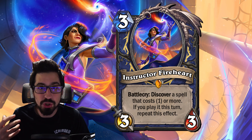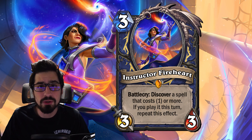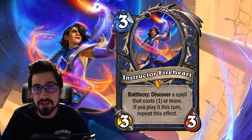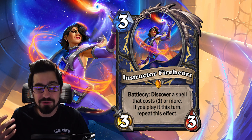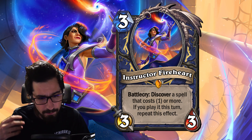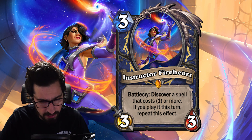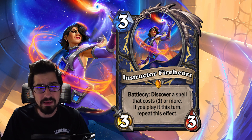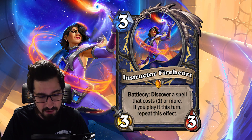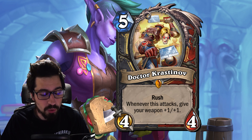Moving to Instructor Fireheart, a three mana 3/3 Shaman legendary — no dual class here. She discovers a spell that costs one or more mana, and if you play it that turn you repeat the effect, so you just continuously chain spells as long as you have the mana. She's also super fun in Quest Shaman. She fits in Burn Shaman, Tempo Shaman, Control Shaman, and Highlander Shaman — basically any Shaman deck you want to build. This makes her a very solid craft if you're a Shaman fan.